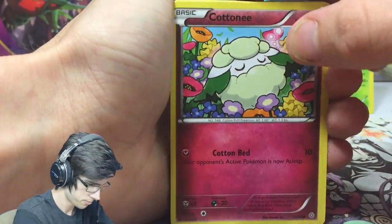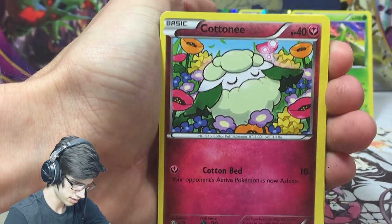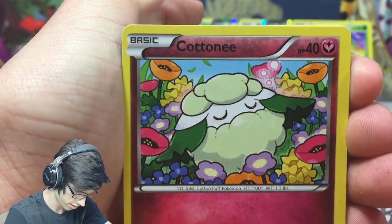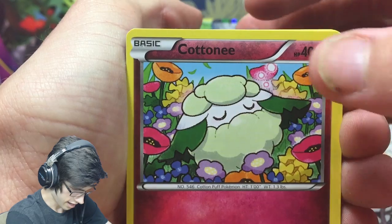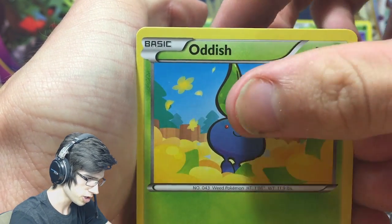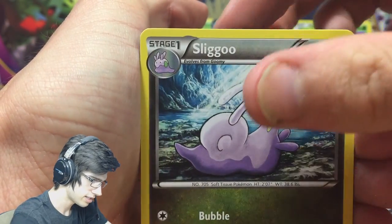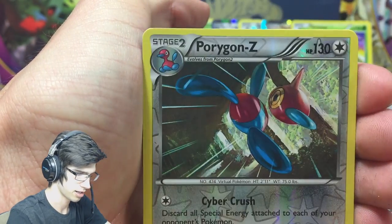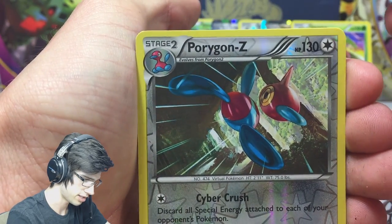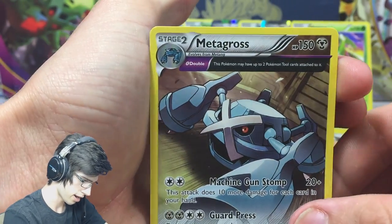Hopefully get something pretty spiffy to finish off this Elite Trainer Box. Let's have a close-up this time. We got Cottonee, Eevee, Golett, Horsea, Vaporeon, Sliggoo, Tyranitar Spirit Link, a reverse rare Porygon Z, and an Ancient Trait Metagross.